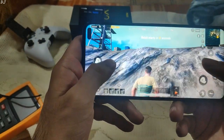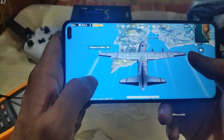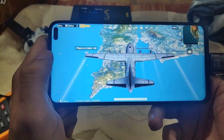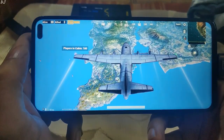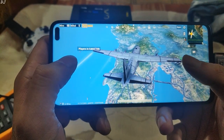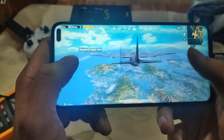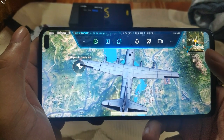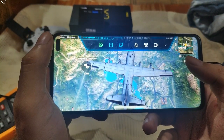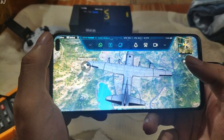We are in the lobby, just waiting for the players to gather. The display of Poco X2 looks gorgeous — it's a very big screen, extending 6.67 inches diagonally. I'll be running PUBG Mobile, GTA San Andreas, Resident Evil 4 using Dolphin emulator, God of War 2 using DAYS PS2 Pro emulator, and Asphalt 9.